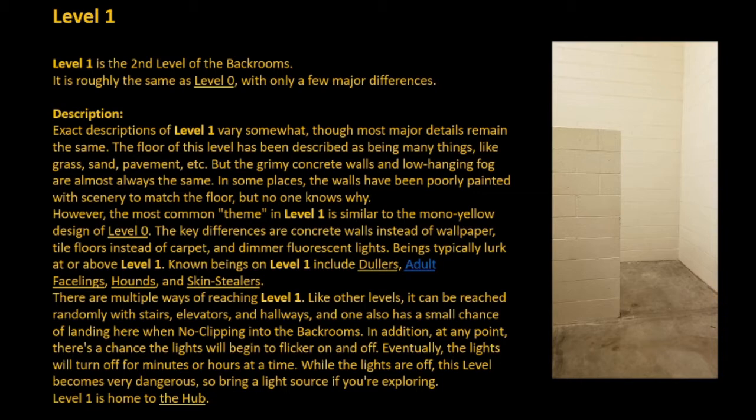There are multiple ways of reaching Level 1. Like other levels, it can be reached randomly with stairs, elevators, and hallways, and one also has a small chance of landing here when no-clipping into the backrooms.